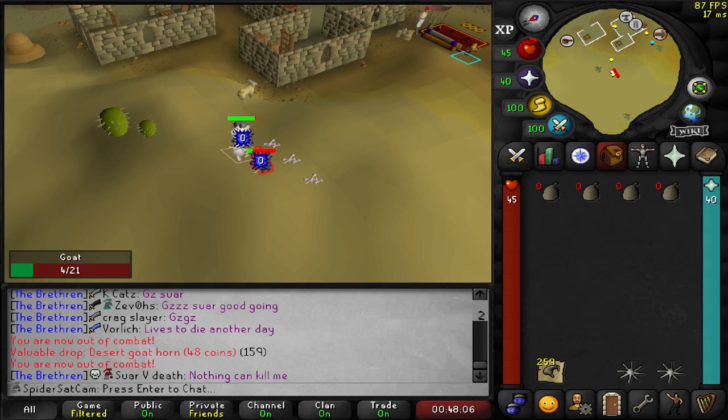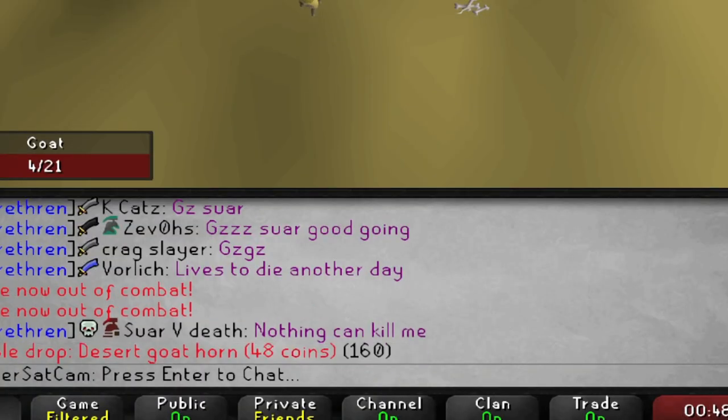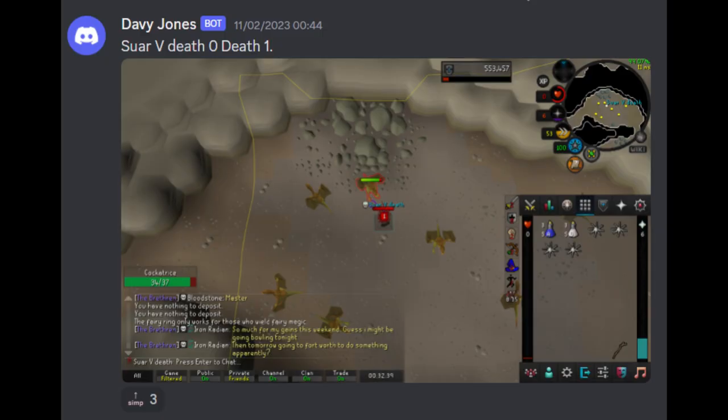So I was just editing the clips together and I saw this pop up in the chat — he forgot his mirror shield. Which death was worse, this one or mine? Let me know.